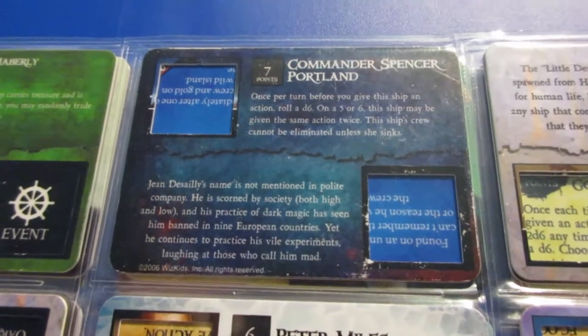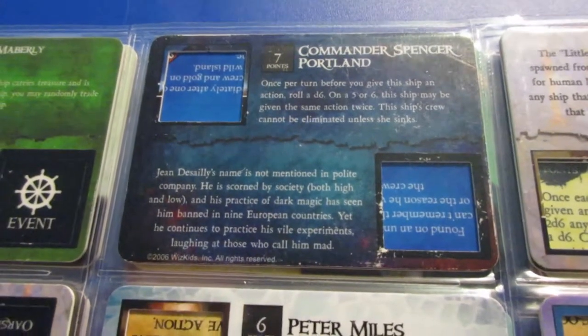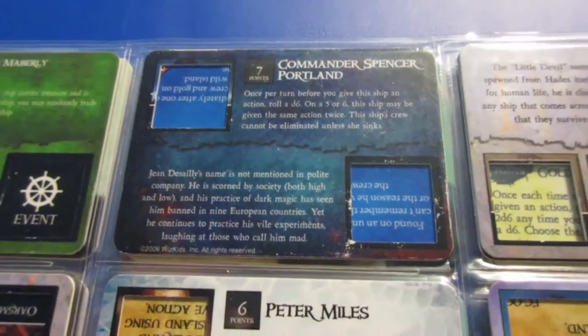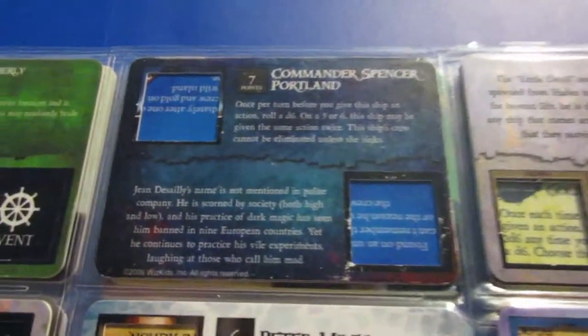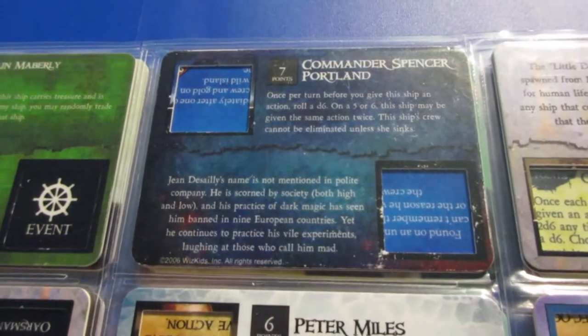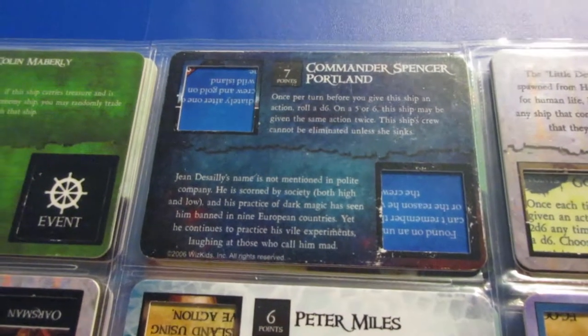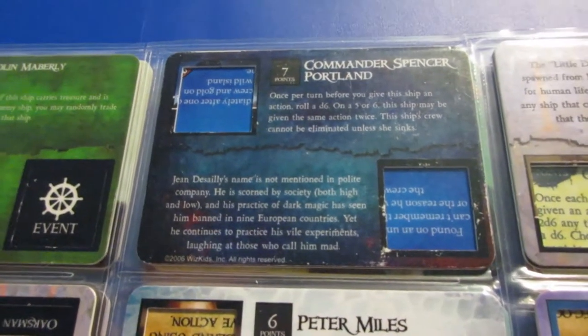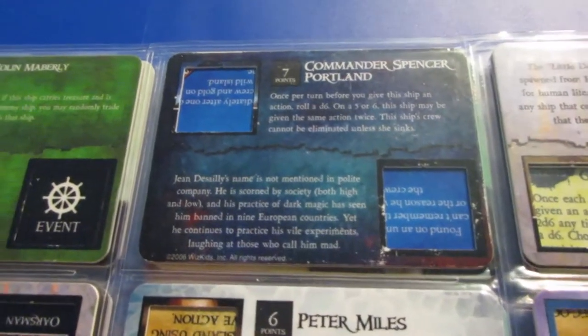Portland is a lot more useful — he has two very good abilities that fit well together on any big gunship. This is perfect for a huge gunship setup like HMS Dreadnought or the Titan. He protects the crew and gives the same action twice ability, so if you're using a lot of crew on a big gunship, he's perfect for that.